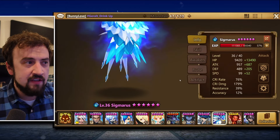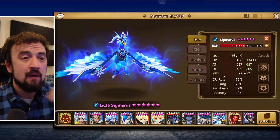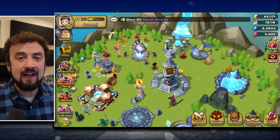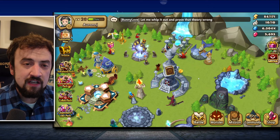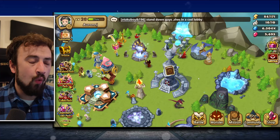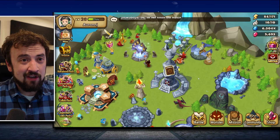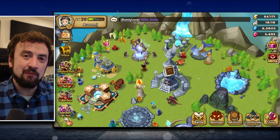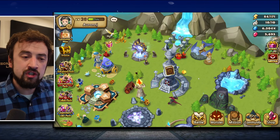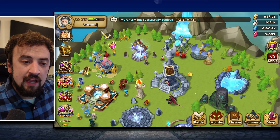I wouldn't have needed any of those pulls though, because this main damage dealer has been my absolute number one. I've got his crit damage up to 179, but boosting those numbers further is just going to take better runes. That's a team comp that can at least get you to Giants 10. The things I need to work on next are runes and tuning my speed — there's definitely a certain order you want your units to go in.